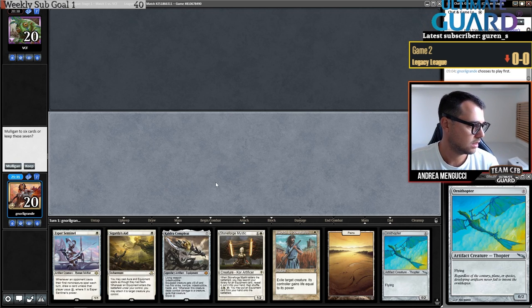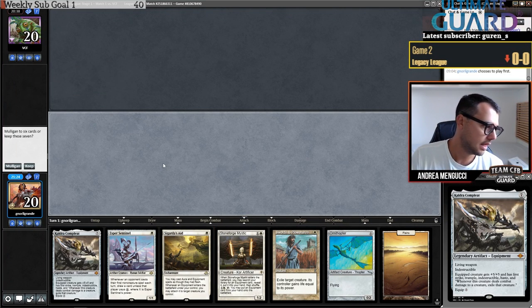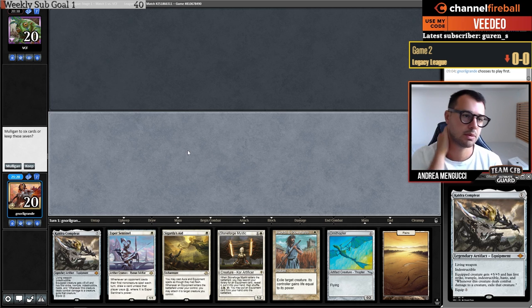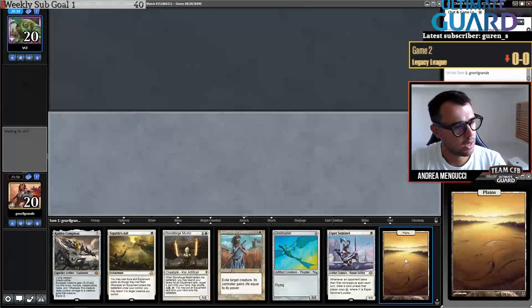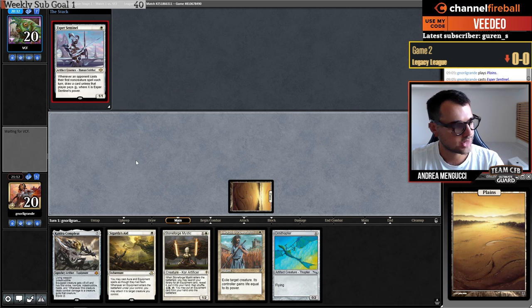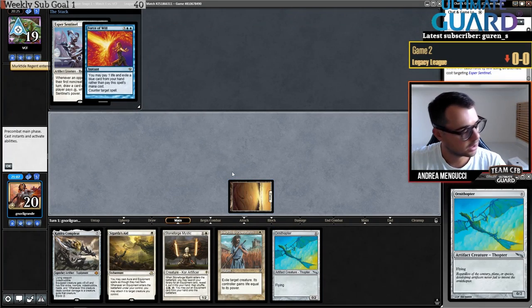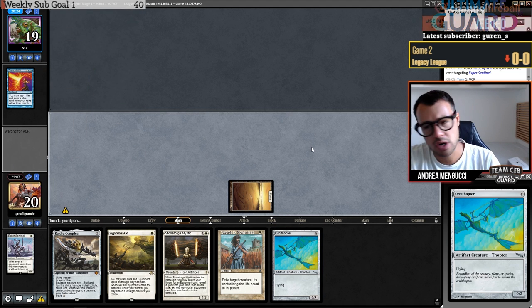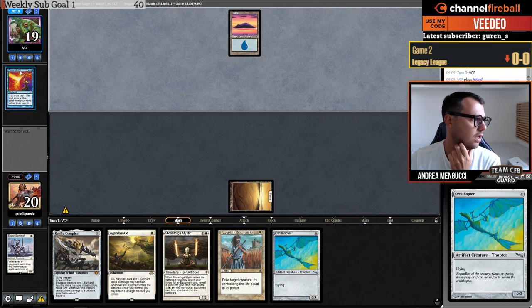I'm on the play. Having Kaldra Compleat in hand is like a mulligan indicator without Brainstorms, but I think I'm keeping — it's only one lander but we play 22 lands and we have good percentages on the play. Mox Opal is out so we basically have 24 lands in our deck — 21 lands and three Mox Opals. They force with Force of Will on the Sentinel, pitching Murktide Regent.